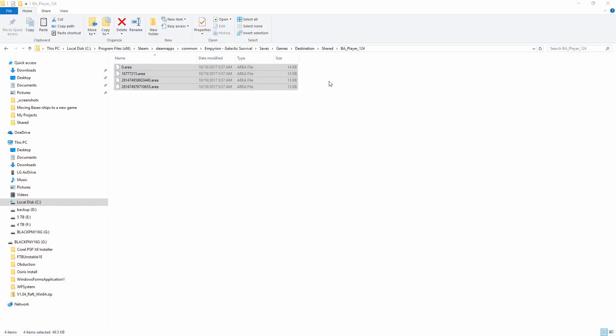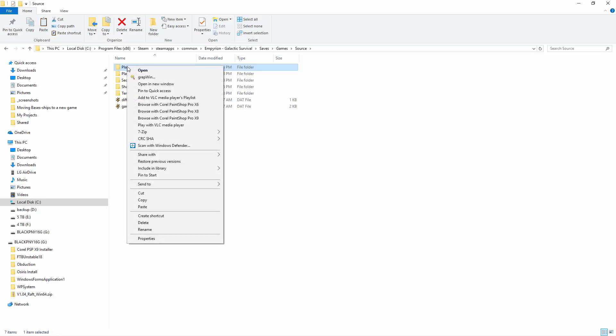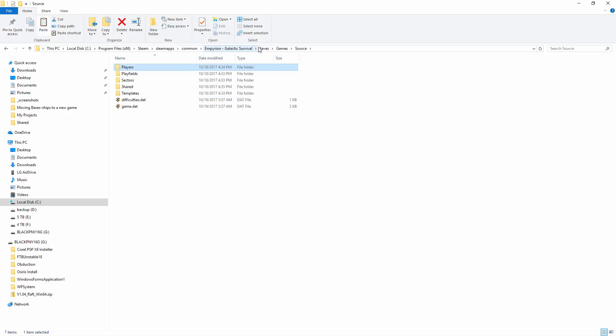You can also copy player files. Go to the source and the players folder — this includes your blueprint factory, so copy it if you had stuff stored there too. You can copy the entire players folder over your destination player folder, and you'll get all of your levels, everything you've unlocked, your inventory, and all of those things.